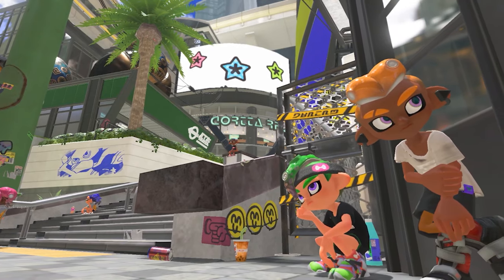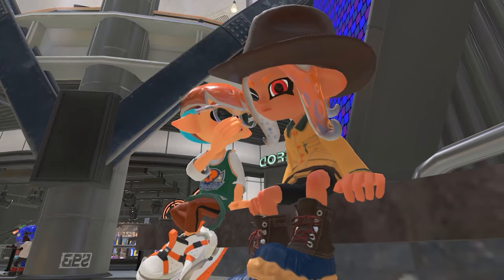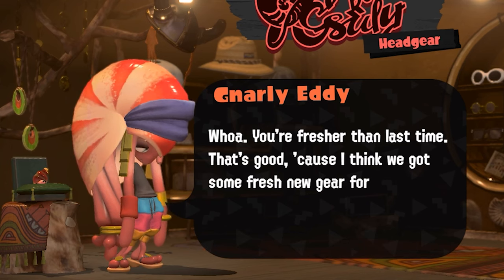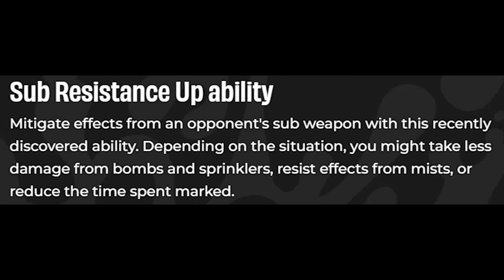We see more neat animations from Inklings and Octolings around the plaza, including a game of rock-paper-scissors, before they show off the three main gear shops. Gnarly, Eddie, and Nails are the new hat shopkeepers, and included on the Takaraka mesh is a new ability called Sub Resistance Up, which is just like Bomb Defense Up in Splatoon 2 except it'll only reduce the effects of subs and not specials.